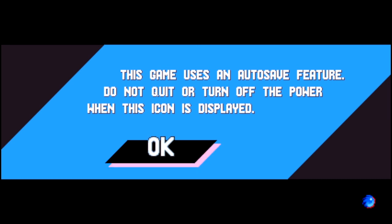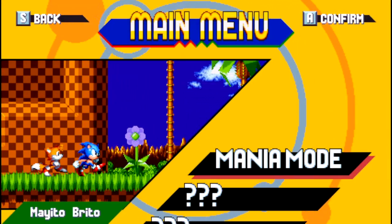So, here I am right now and I'm gonna show you guys a little bit of a few steps — maybe some basic things about the characters and all. Sonic's a fast hedgehog, as you all know. This game uses an autosave feature, so I'm not gonna quit or turn off the power when this icon is displayed. Let's go.